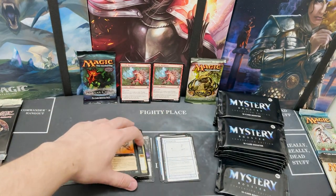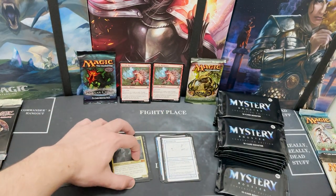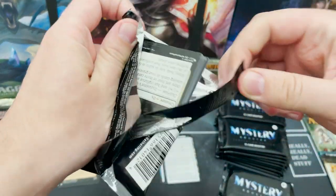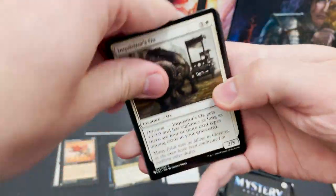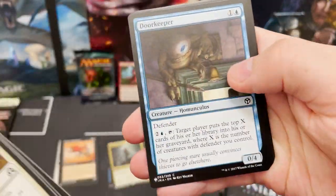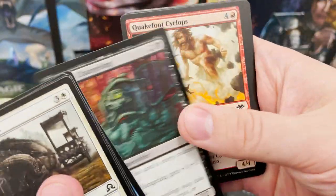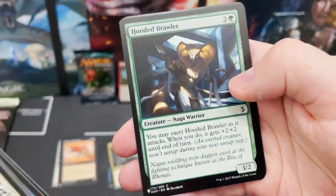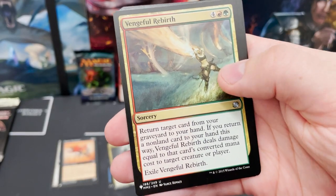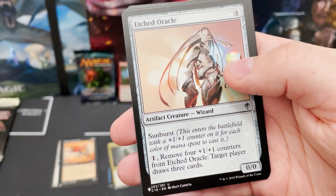Mythics in this box are absolutely dirty — that's mythic number four or five. My LGS in Leamington is doing a Mystery Booster draft on Friday and it's making me think maybe I should do it, just to get the sweet pulls.